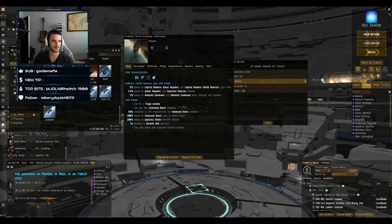There are also non-standard options. T3 cruisers can be fit as logistics ships — generally the Loki for shield and the Legion for armor. You can fit Tengus and Proteuses for remote reps but it's generally not done as they're not very good at it. Pros of T3 logi are that they're very tanky, versatile, and have heavy reps, though short range. Cons are cost and heavy skill point investment.